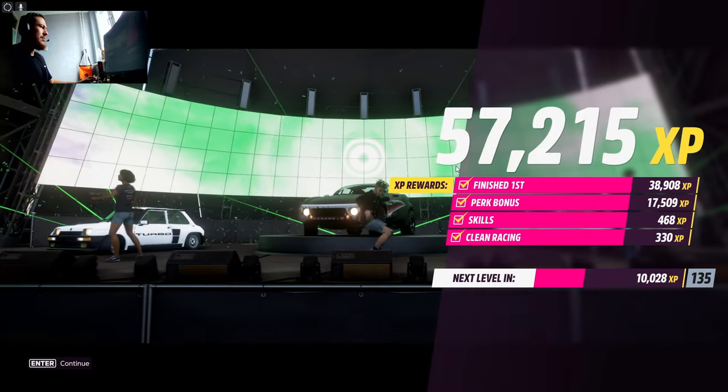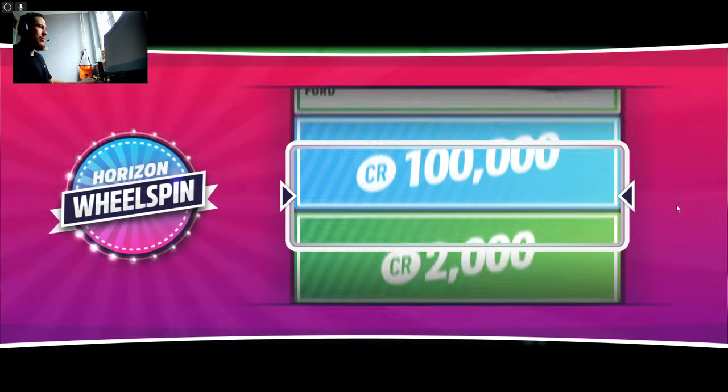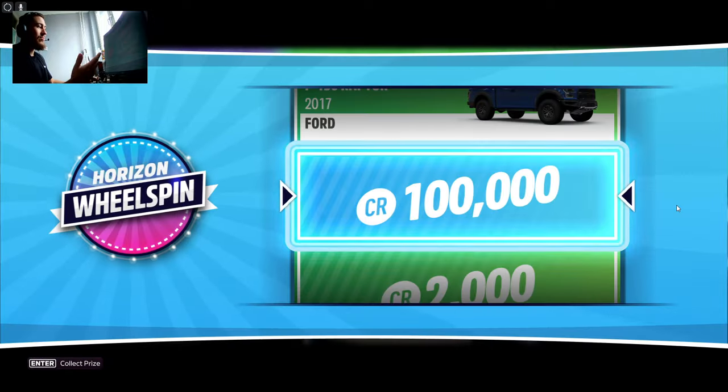He will dance for a bit — you can skip this. You'll also get a wheel spin, which is good. 100k CR, also good. Getting a bunch of things. If you're a little bit lucky, the wheel spin will give you something good — also like 250k CR, or a rare car. It's not a triple wheel spin, but it is a regular one, which is okay. You're not doing anything for it, so it's fine.